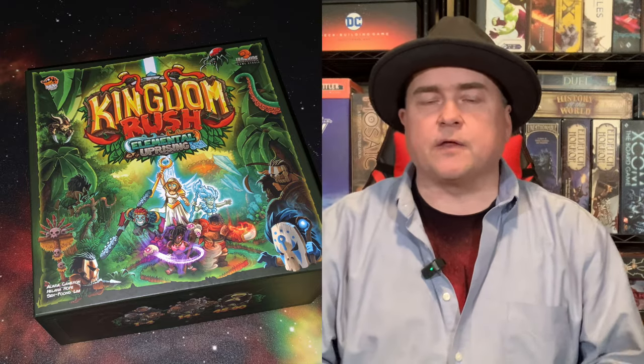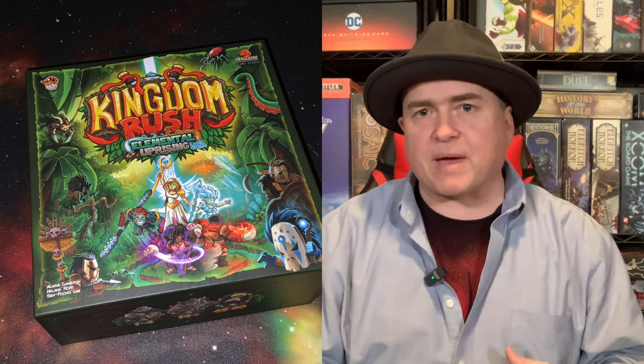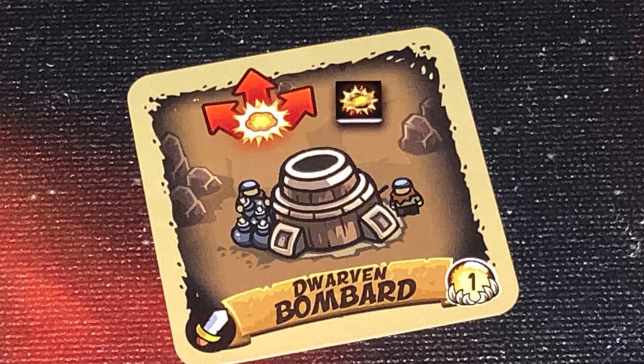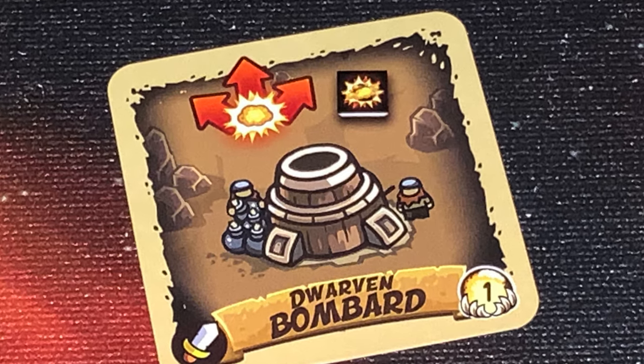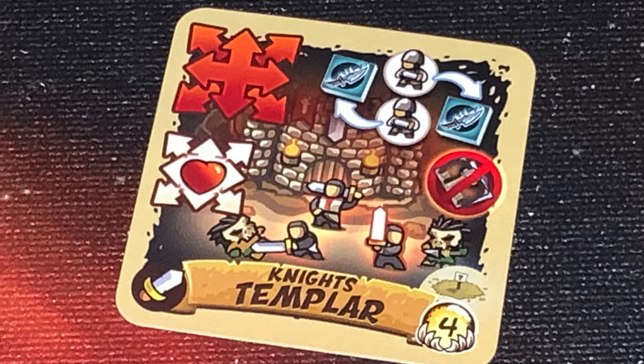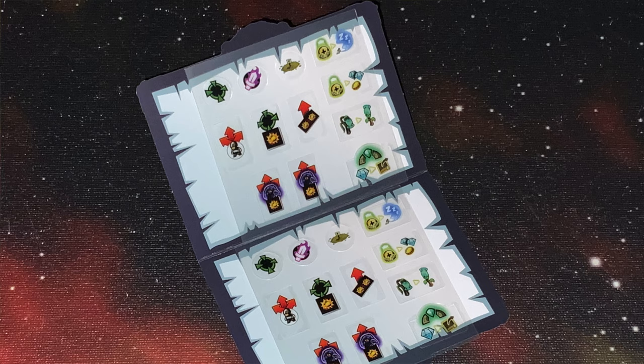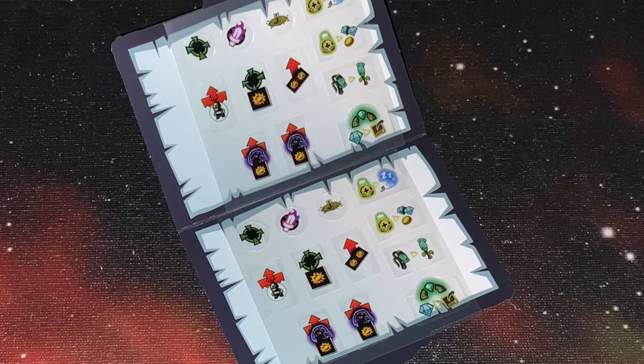After the trays have advanced, players pick up all of their cards and heroes and take them back to their play area. The last thing you do during a round is spend crystals to buy more powerful cards, or use gold to buy mods — special stickers that you put on towers to give them special abilities.